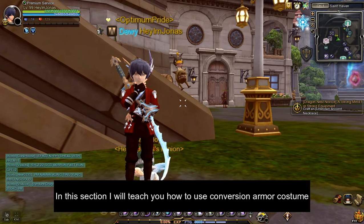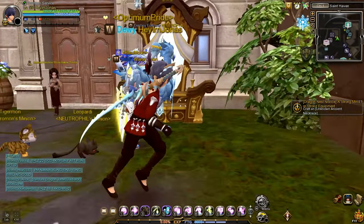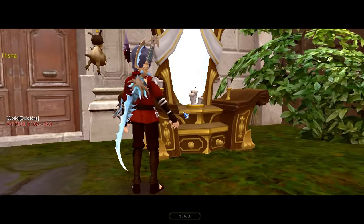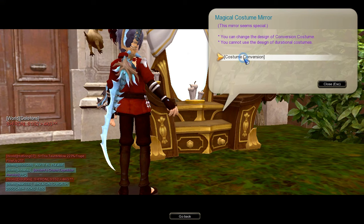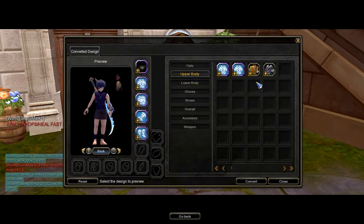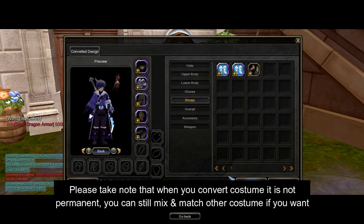To change the appearance of Conversion Costumes, first equip all Conversion Armor Costumes, then find and interact with the magical Conversion Mirror located in this part of St. Haven. Go and interact with the mirror and select Conversion Costume. You can now apply any costume to change the appearance of the Conversion Costume. Once you're done with the changes, press the Convert button to apply the changes. Please take note that these changes are not permanent — you can still mix and match different costumes to apply to the Conversion Armor Costumes.